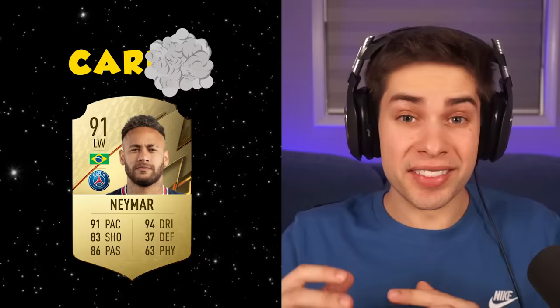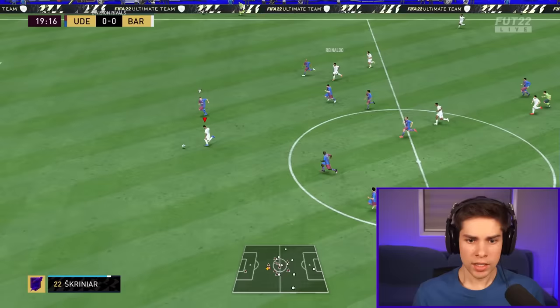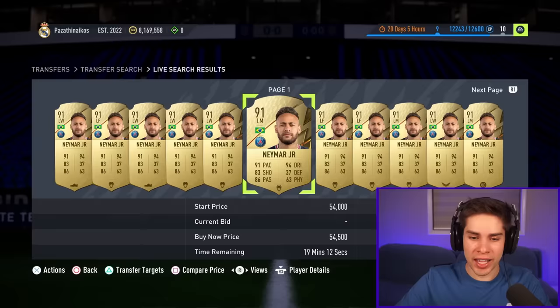Usually I'd be starting off with Neymar's gold card, but in this case he does have an 87-rated flashback card, so it only makes sense we start with that one. The first challenge is just a warm-up — all we have to do is score an anywhere type of goal. I had to score this goal on my friend's account because I don't have flashback Neymar on mine. What a goal! It's crazy to think that this card was worth 1 million coins when FIFA 22 was released, and now it's only 54k. We're gonna pick this one up right here.